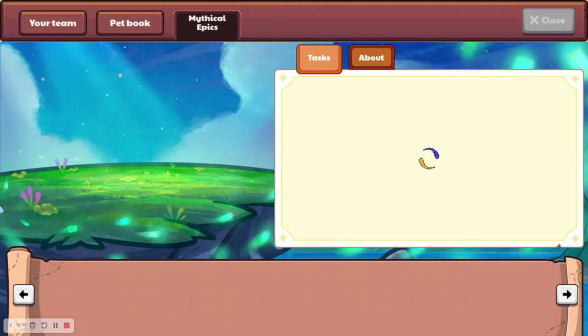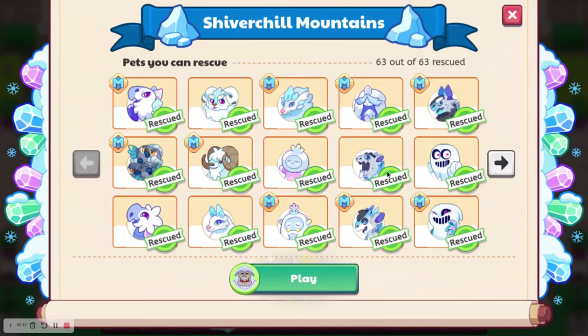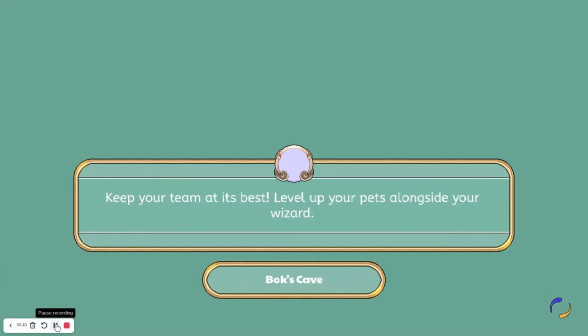Before we start, you are going to need membership to get this, so do keep that in mind. For this we're going to need to collect four snowboards, five snow globes, and six cold furs. So let's start off with getting some snowboards.